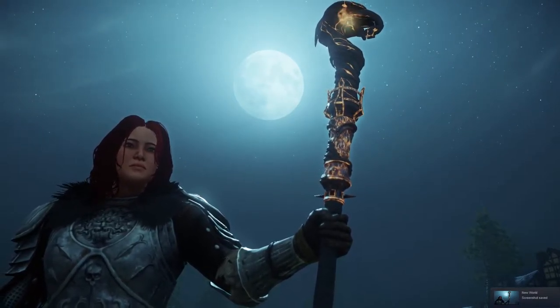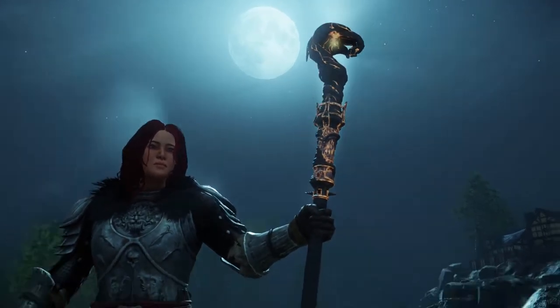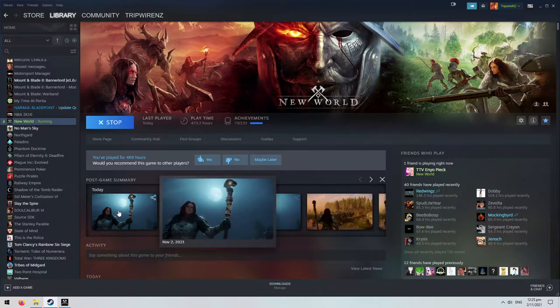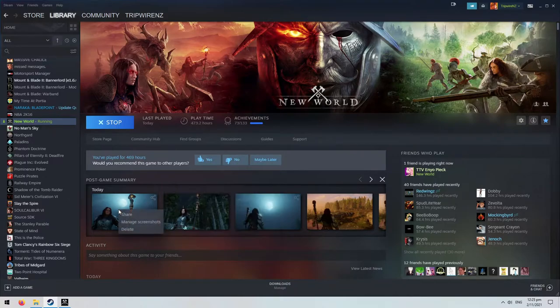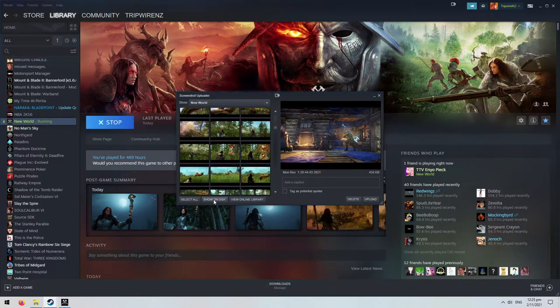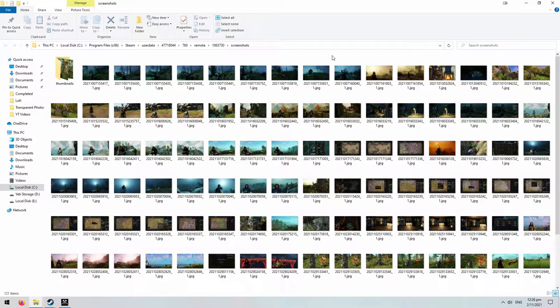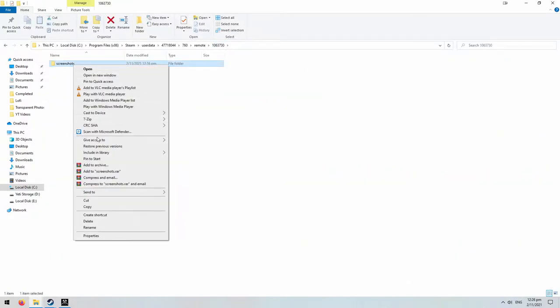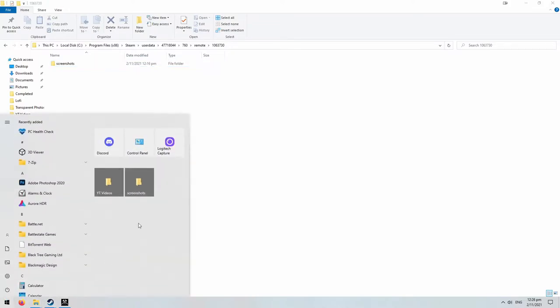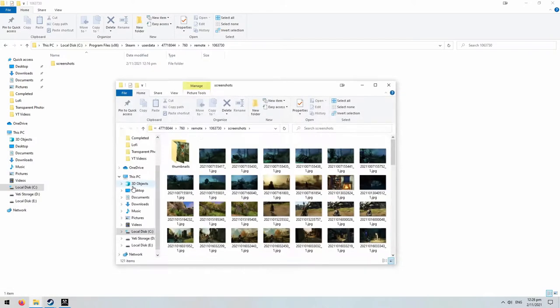Now I'm going to show you where this folder is and how to actually access it on your computer, because it is kind of hard to find. To find your screenshot folder, go to your library on Steam and then go to the New World section. Find one of your screenshots in the post-game summary, right click it and go to Manage Screenshots. This will open all your screenshots on Steam. To get to the folder, click Show on Disk. If you use this feature a lot for making thumbnails, I'd recommend pinning this folder to your start menu. Go to the previous folder, right-click on Screenshots, and click Pin to Start.